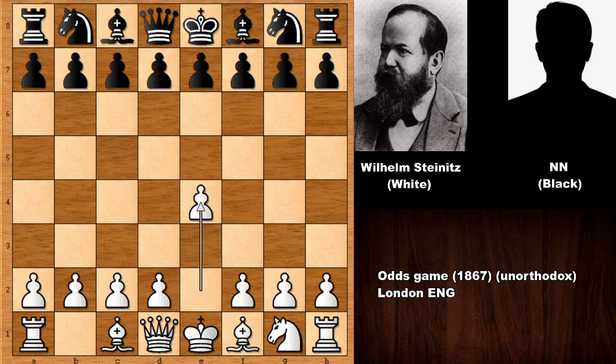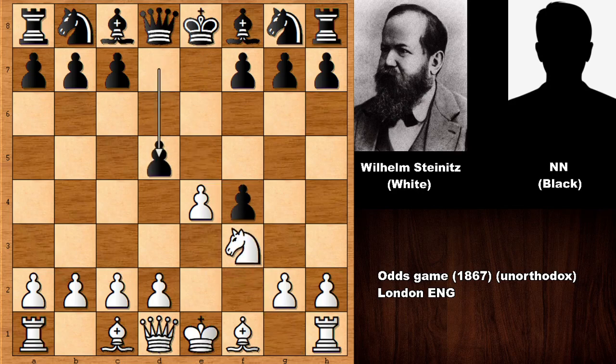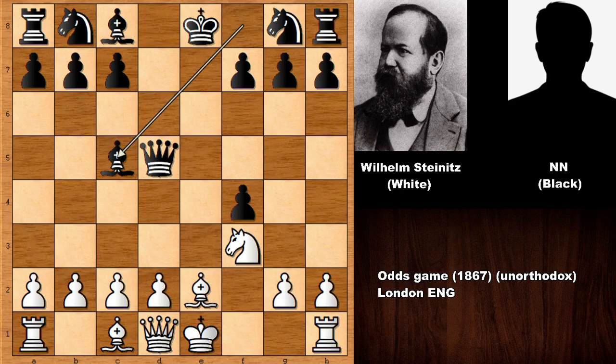Wilhelm Steinitz starts the game by pushing the e-pawn to e4. We have e5, f4 — it looks like the King's Gambit. Accepting knight to f3, d5, e takes on d5, queen takes on d5, developing the bishop, bishop to c5. So Wilhelm Steinitz also sacrificed a pawn for quick activity.